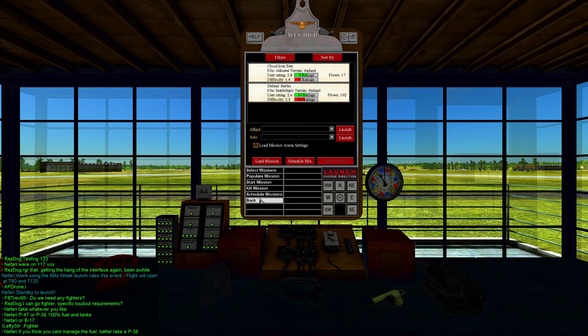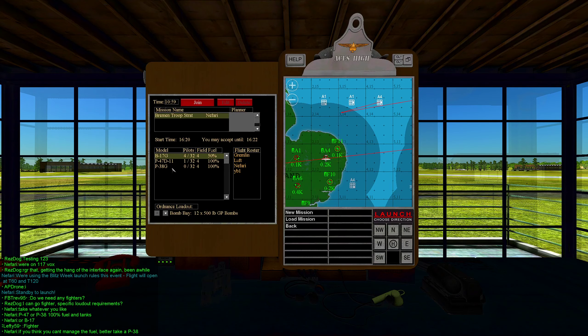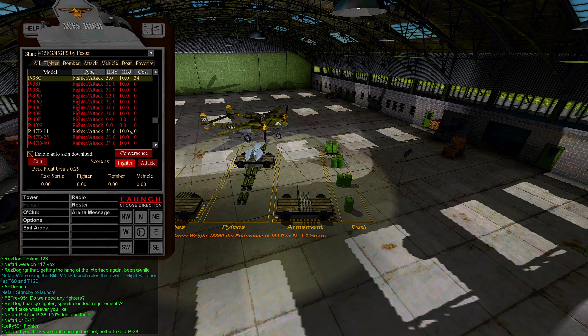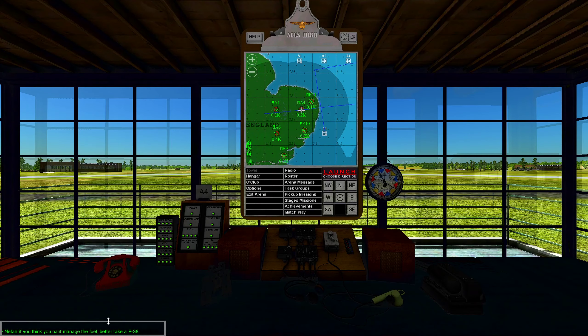What we'll do is follow the waypoint line, auto climb to about 24,000 feet, and I'll keep it at reduced throttle so everyone can form on me. Once we get to 24,000 feet, we're going to go level and bring our speed up to about 180, 185, maybe a little bit faster. Once we get to that speed, we're going to make a slow rudder turn and merge with the bomber formation.